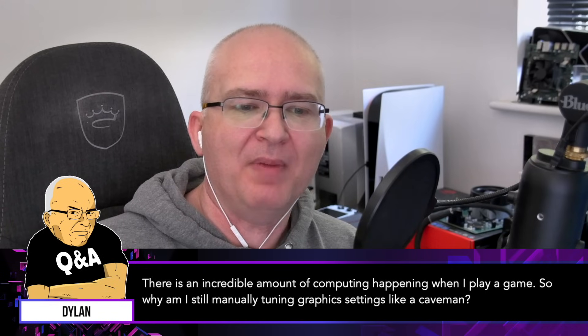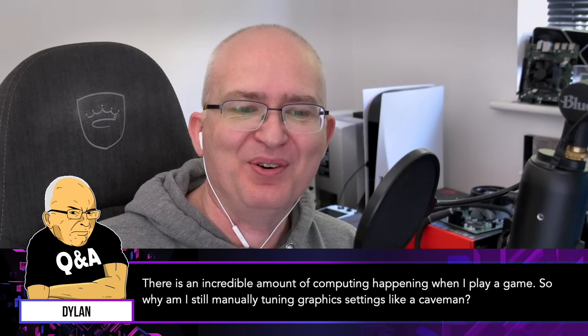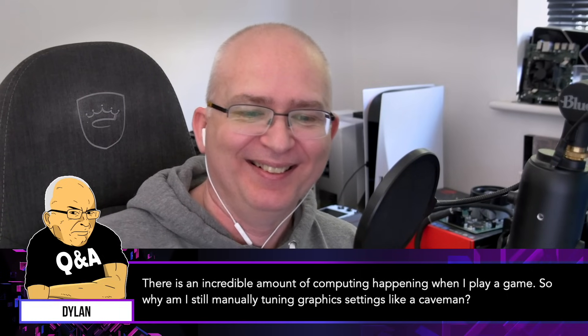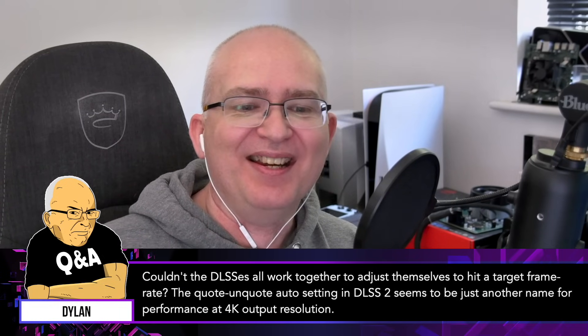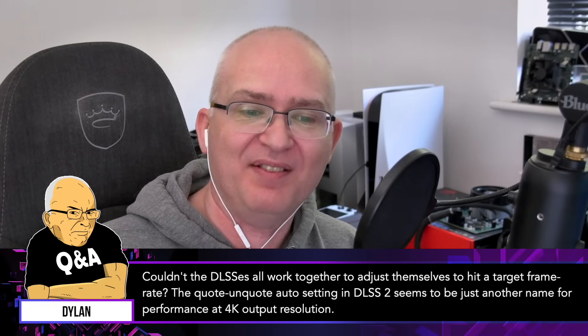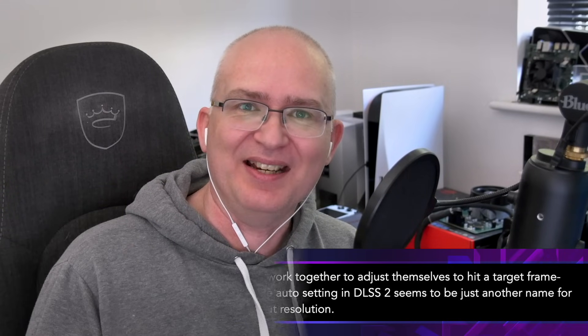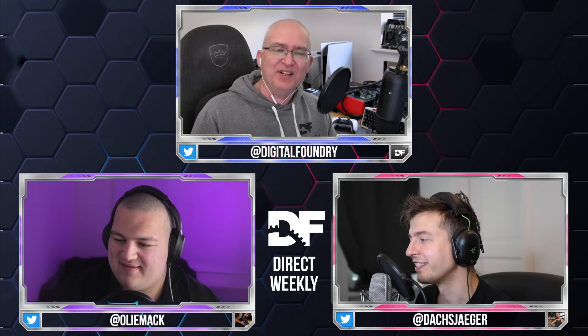Now let's move on to the final question, this one from Dylan: there is an incredible amount of computing happening when I play a game, so why am I still manually tuning graphic settings like a caveman? Couldn't the DLSSes all work together to adjust themselves to hit a target frame rate? The auto setting in DLSS 2 seems to be just another name for performance at 4K output resolution — which is exactly what it is.